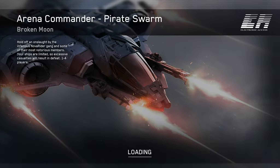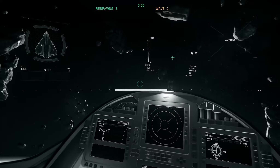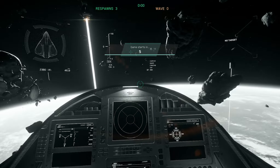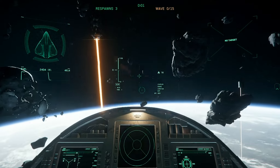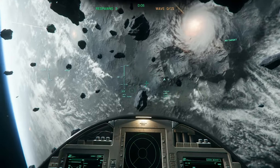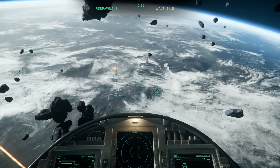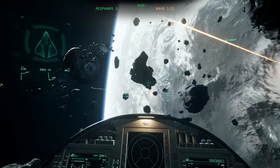Got a couple of different ships. We've got Drake Cutlass Black and the Aegis Avenger Titan. Let's launch game. Right, so this one looks like we're fighting off a Pirate Swarm. Are you going to teach me how to fly? Because I don't have a clue. Swarm initiated. For low quality, this looks pretty nice. I take it this is a swarm coming up here.